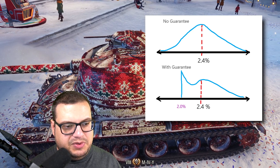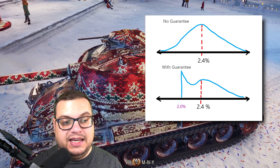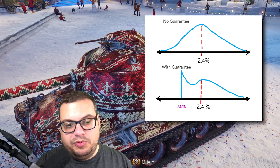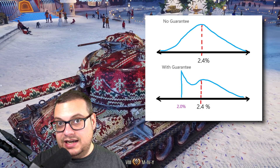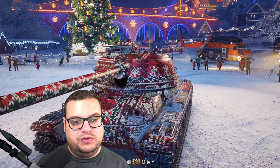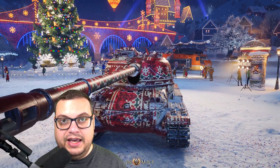Because this floor happens, it means the average in the data is displaced to be higher than 2.4%. And when your drop rate for one of the larger items is increased, that means technically the drop rates for the other items go down. So this higher drop chance for tier 8s accounts for the lower percentage chance observed in the data for low tier tanks and average drops.